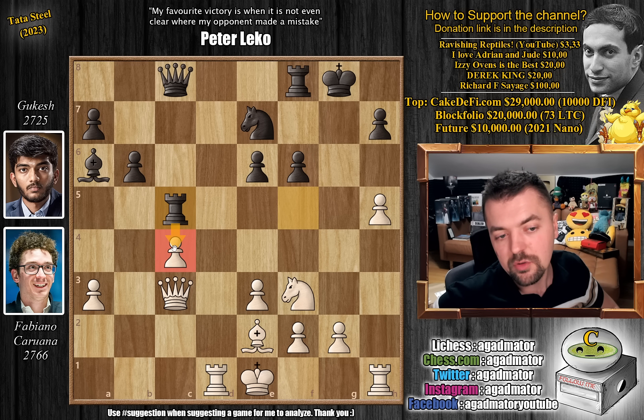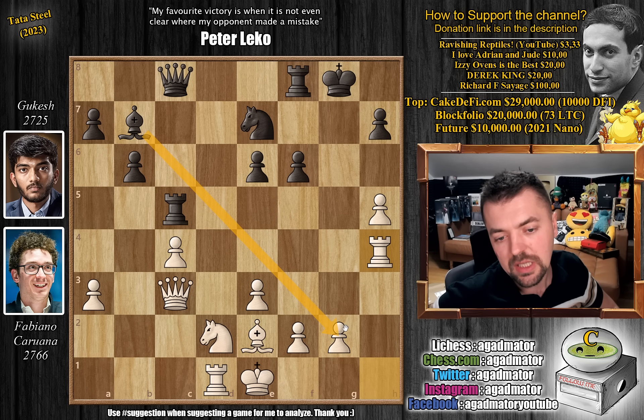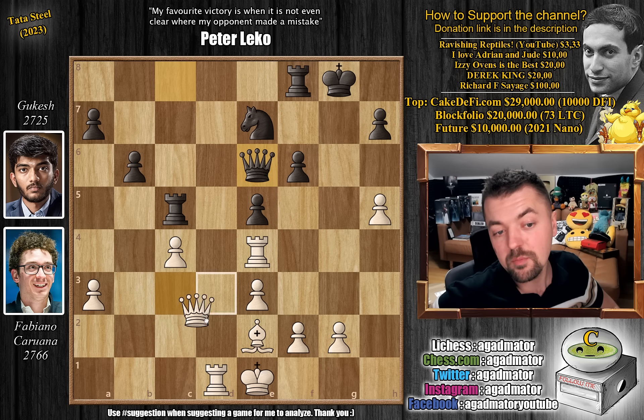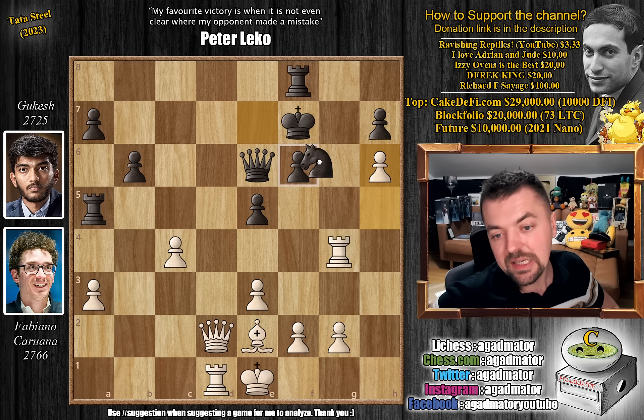Bishop to e2, rook to c5 continuing to put pressure on this pawn, knight to d2, and now bishop back to b7 putting pressure on the g2 pawn. But Fabi just plays the very nice rook to h4 — bishop captures on g2 is now impossible due to rook to g4 check winning that bishop. Pawn to e5 by Gukesh, and now knight to e4 — a very nasty-looking beast, also eyeing the d6 square. Gukesh captures it, bishop captures on e4, rook captures on e4, and now queen to e6, getting the queen into the game and preparing moves like f5.